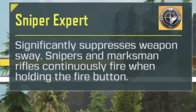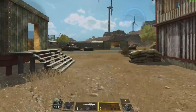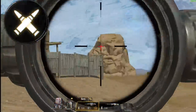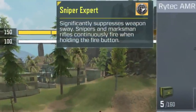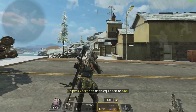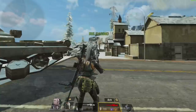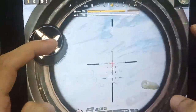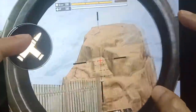The special perk that comes with the legendary version allows you to use your sniper in burst mode. However, there are two glitches: according to the description this mod should work on all snipers and marksmen, but it actually only works on certain guns like the SKS, the XPR, and the Rytek — it doesn't work on guns like the DLQ33 or the MK2.